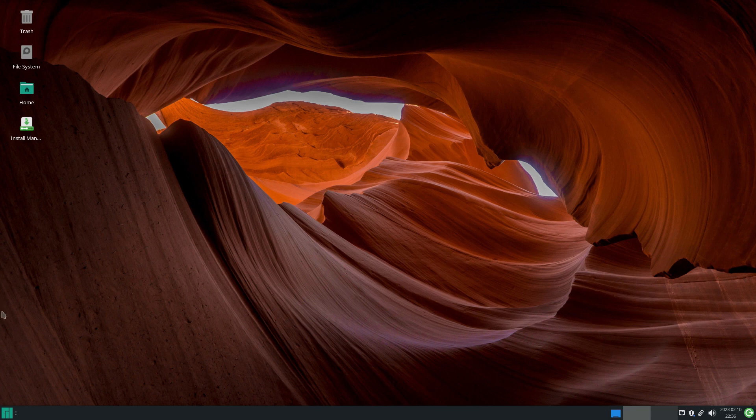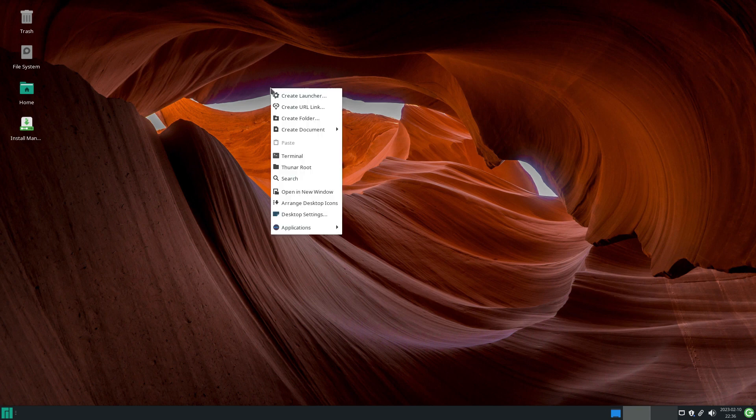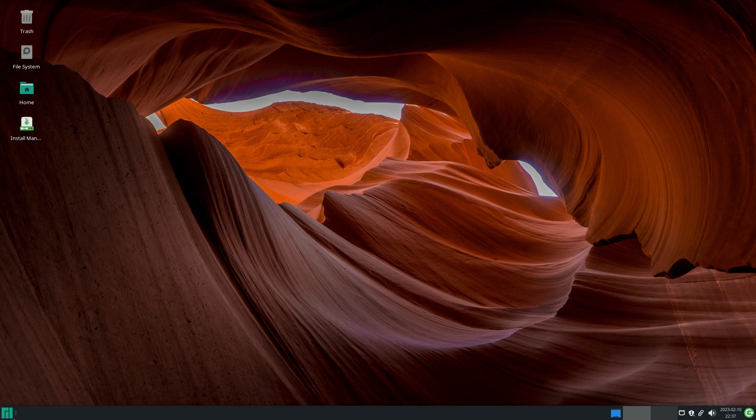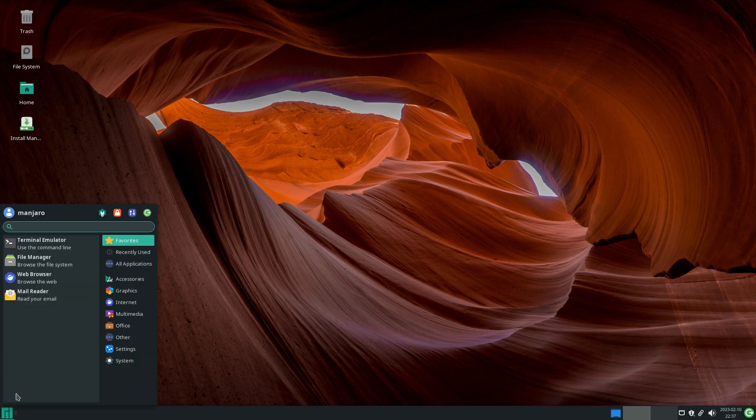Okay, what do you get with basic Manjaro? Before I go to the main menu on the left-hand side on the bottom bar, if you right-click you can get to things here as you can see — run your program, terminal, file manager, mail, and so on. I can do the same from the main menu button, but this one gives you a nice XFCE accent. It uses the dark menu. You can change it to whatever you want — it's very, very configurable. XFCE runs really nicely here.